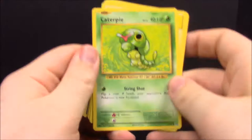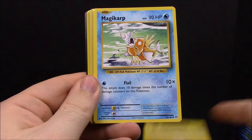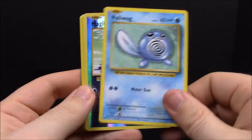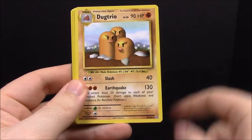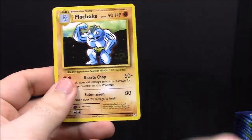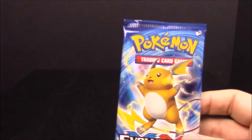Pack number six. We have Caterpie, Electric Energy, Magikarp, Seal, Poliwag, reverse Magikarp, Dugtrio, Kakuna, Kakuna, and Machop. No trainers — that's weird. Pretty cool not to get trainer stuff, because as a kid I always hated getting trainers and energies. We want the Pokémon!